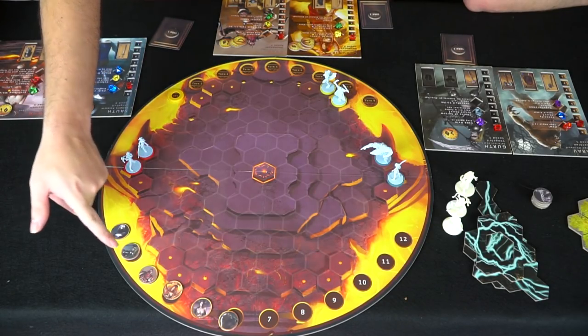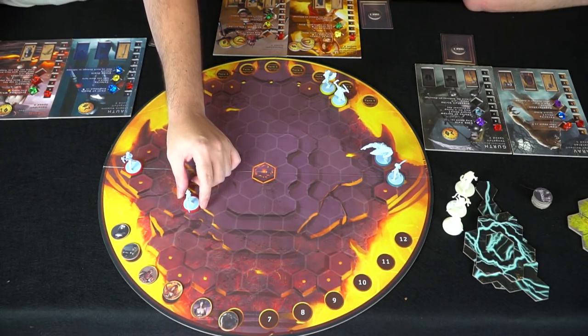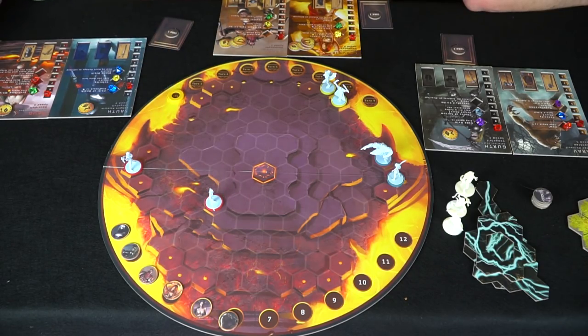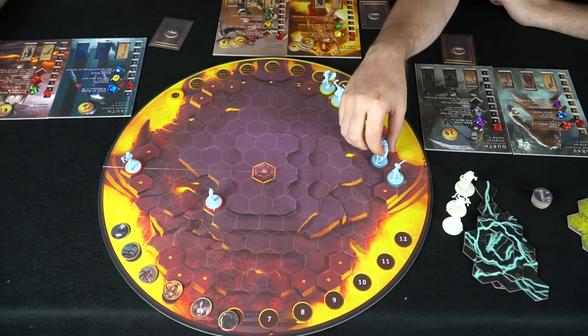Our turns are going to be based on that track over there — based off of the gold we had at the last worker placement phase. John, you're starting off. You get to choose which player you want to go with. Another option: you can discard a card, move, and then choose to take a damage and gain one of these turn markers. The order on that board is the correct order.